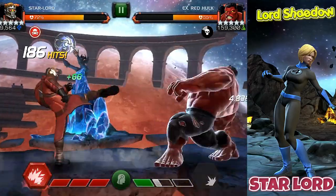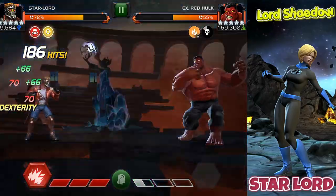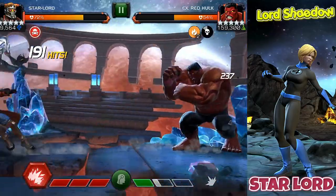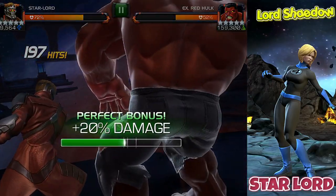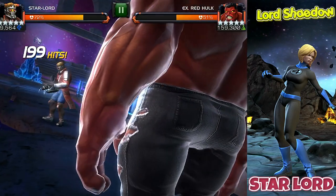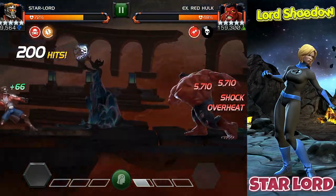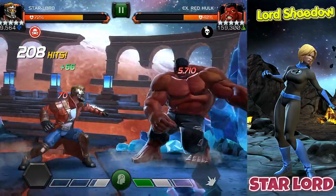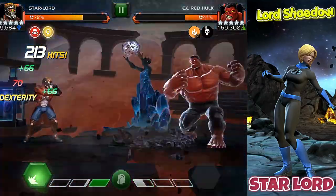Here I'm building up my combo meter a little bit more before I fire off that special three. Want to bait out that special one. His special two is not that bad to evade, but I prefer baiting out the special one — it's nice, it's easy. The special two sometimes can give you some problems. So I fired that special three off a little bit soon; I wanted to try to hit a 200 hit combo, but it is what it is. And there we go — look at that shock! 5k shock damage ticking away. That's what I'm talking about right there. And his damage keeps ramping up.